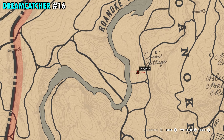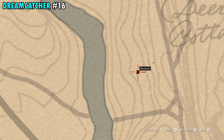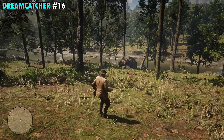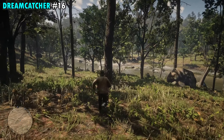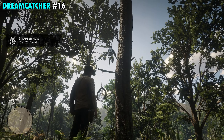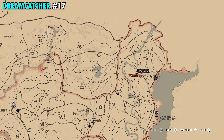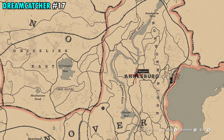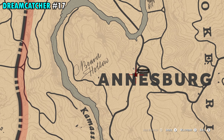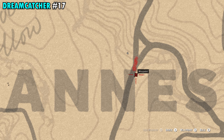Number 15 is going to be found on the far northeastern side of the map in Ambarino. We're just northeast of the O and if you have it on your map it's actually going to be right next to the Loft, which is a tower up here next to the path. Make your way to our red marker — the tower is going to be right behind you on the rock. Right beside that path is a completely dead tree with nothing on it but the Dreamcatcher, so walk up, interact with it, and you'll get Dreamcatcher number 15.